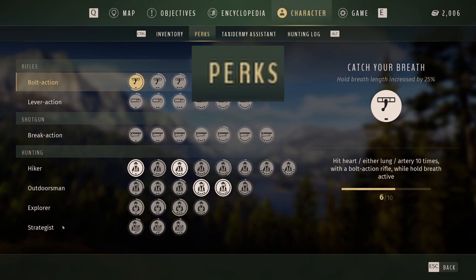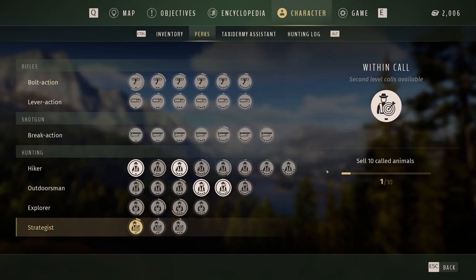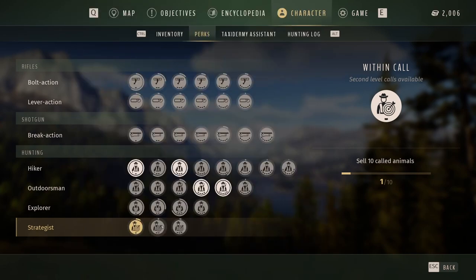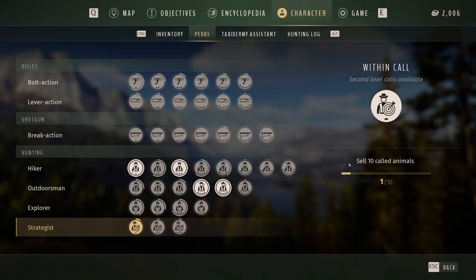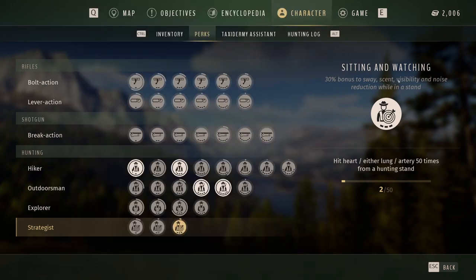So if you go over to your character and go down here, you can see that to get the next call you have to call in 10 animals and kill them. To get the second level it's 10, third level is 30, then 50 — and then you get a 30% bonus.